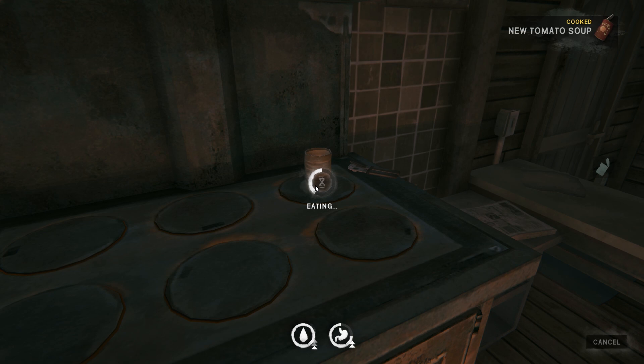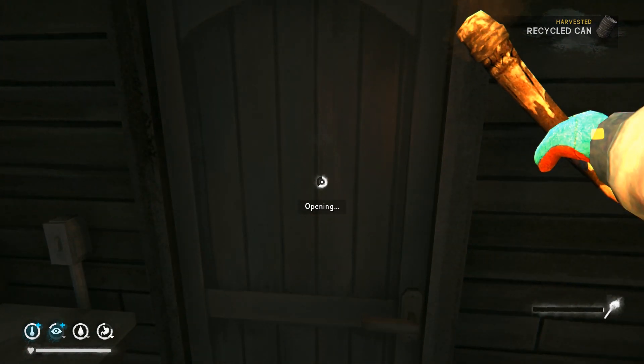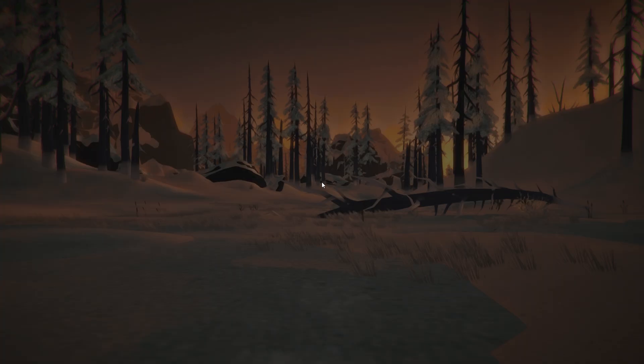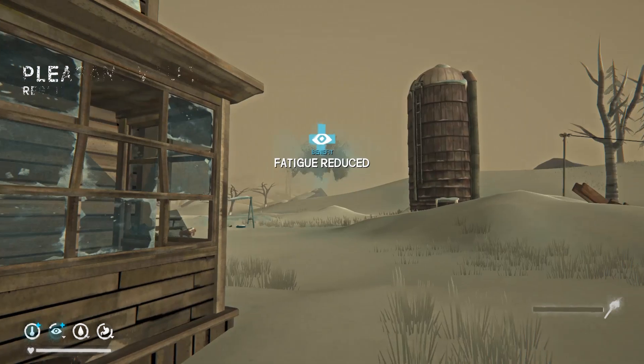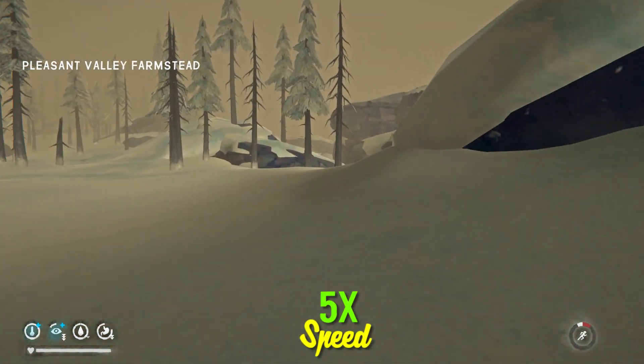Our inventory is sorted. We'll eat this soup at the last possible minute and get as much warmth bonus as possible. Grab our can and head outside. In a 24-hour run, I used to like to get out of here in six hours — we are out in five, so we're making excellent time.